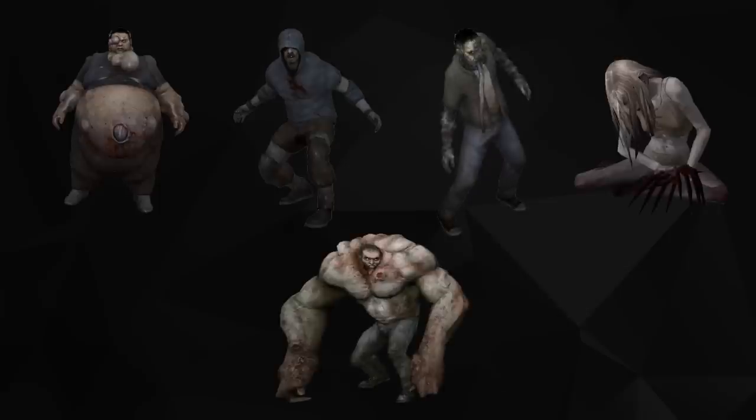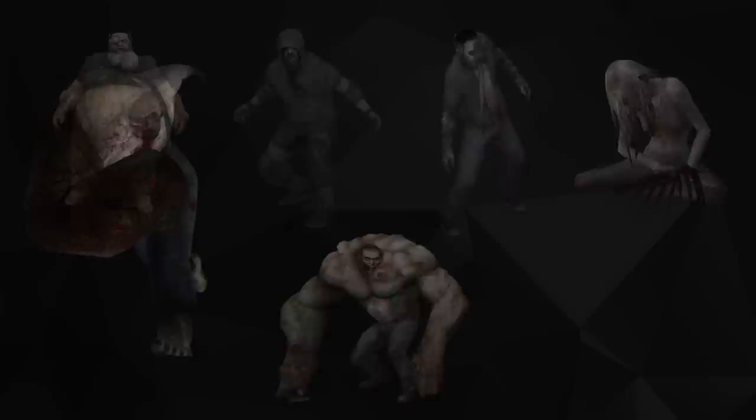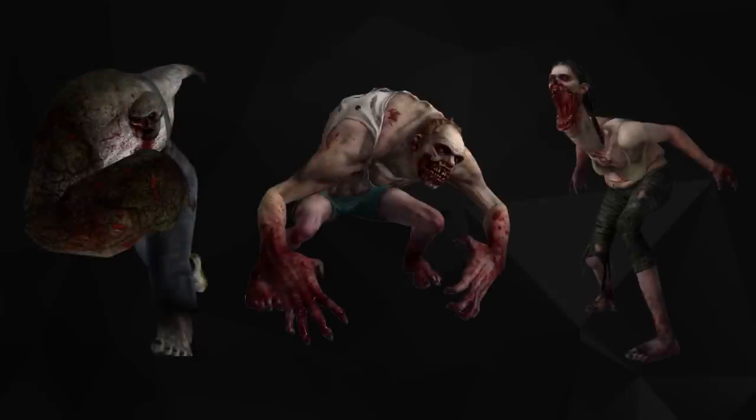In total, there are eight types of special infected: the Boomer, Hunter, Smoker, Witch, and Tank in Left 4 Dead, who are joined by the Charger, Jockey, and Spitter in Left 4 Dead 2.